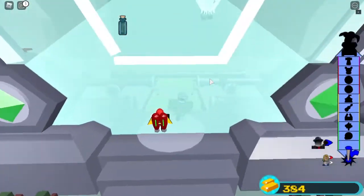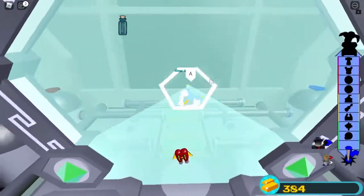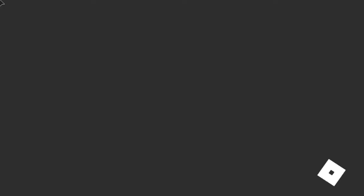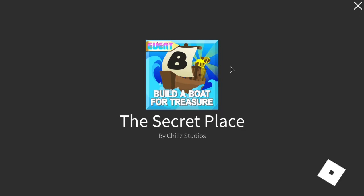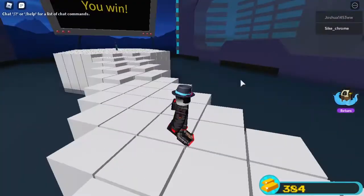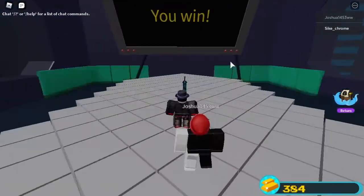Once it's like that, we walk into the portal, and it spins us all around. Then we get teleported to a different place called the secret place. Then from here, we just come over and get the sword.